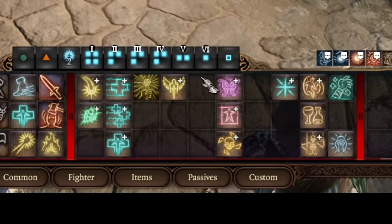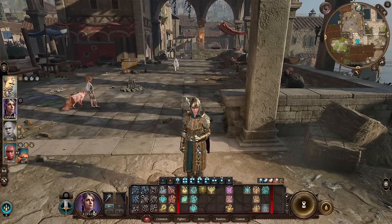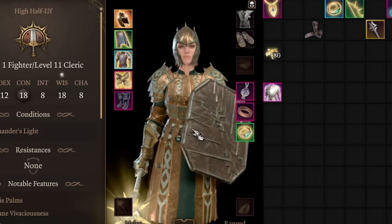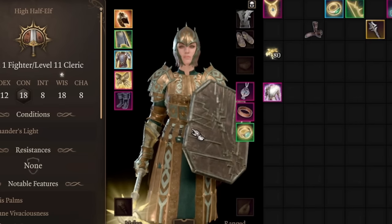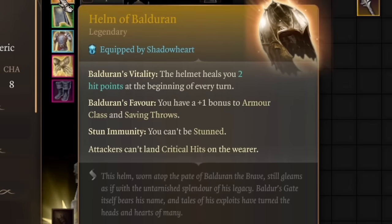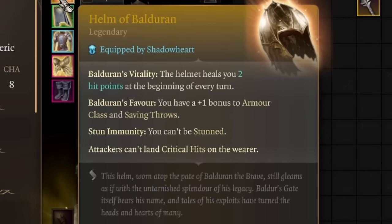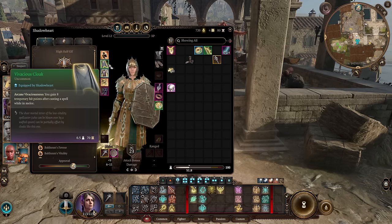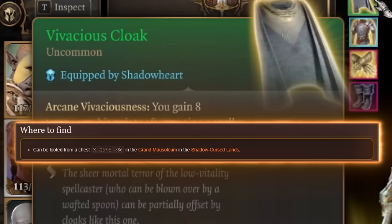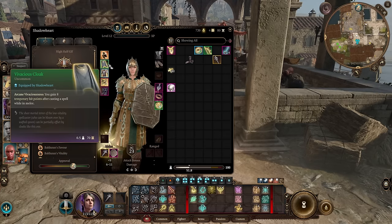That's actually all we need to play this cleric. But to understand how it works, let me show you the final end-game build — there's a lot of synergy in it, so every item is pretty important. Helm of Balduran: you're getting a bonus to armor class and saving throws to keep your concentration, and every turn you're being healed by 2 hit points.